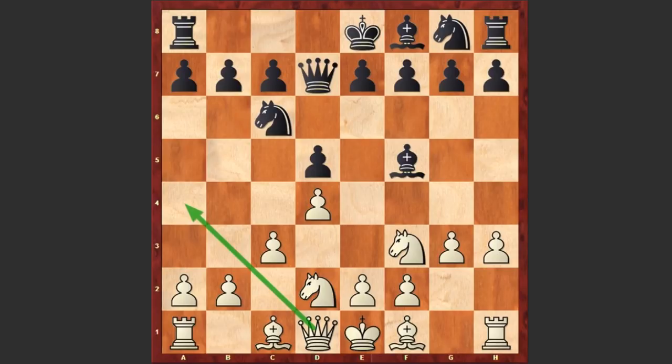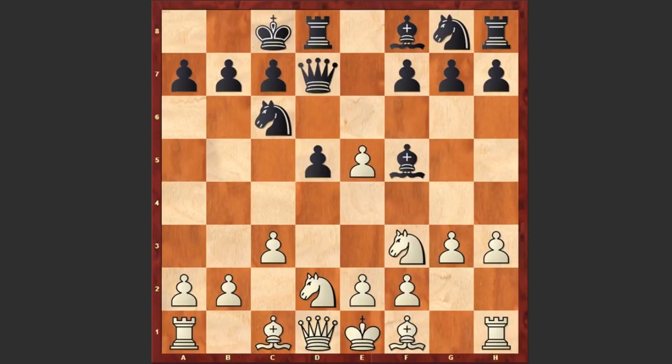And here comes an interesting decision by Fressinet: e5, going for a pawn sacrifice — this was a novelty at that time. Kramnik captured on e5; capturing on e5 with a knight is also playable. Fressinet castled queen side. Here comes e3 — instead of fianchettoing the bishop, Kramnik decided to bring his bishop to e2, and at some point it can even jump to the b5 square.